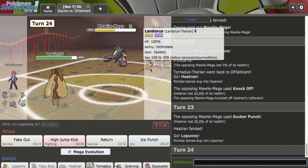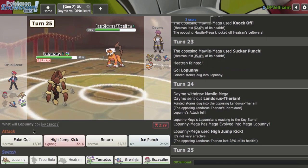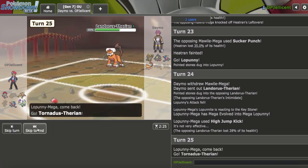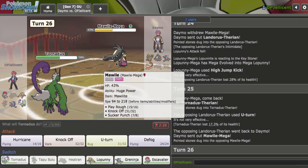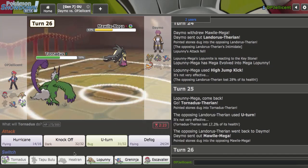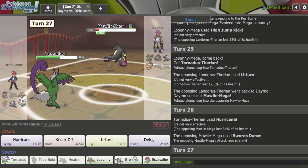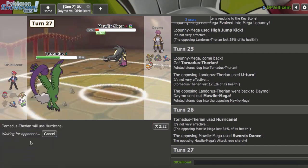Let's go Lopunny here, and I'm just going to High Jump Kick. As Landorus comes in, does a good amount. I should definitely keep my Lopunny. I think the best play is Tornadus on the U-Turn. That's fine. Malamar comes back in — I think at this point I have to hit Hurricane and go for the win because I can't switch out into anything here. I do hit, nice.